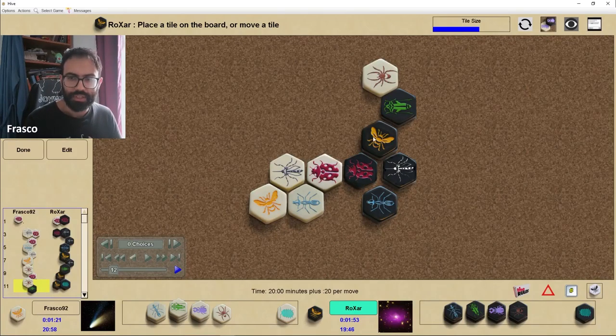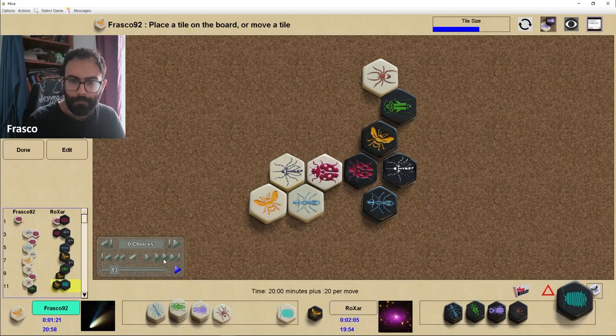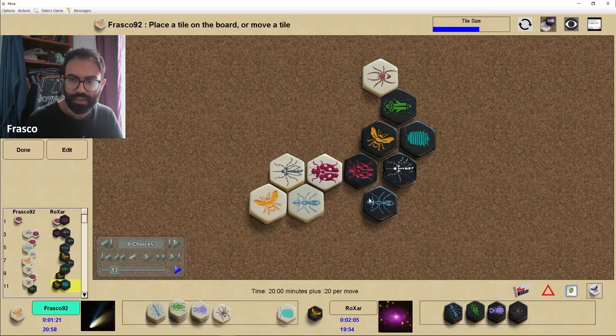I wanted to take space where the grasshopper is now, but I can't. The spider is forced into this false pin, creating an elbow, which means later on it will be easier for black to free the grasshopper. Black goes on with this move, finishing the pocket.